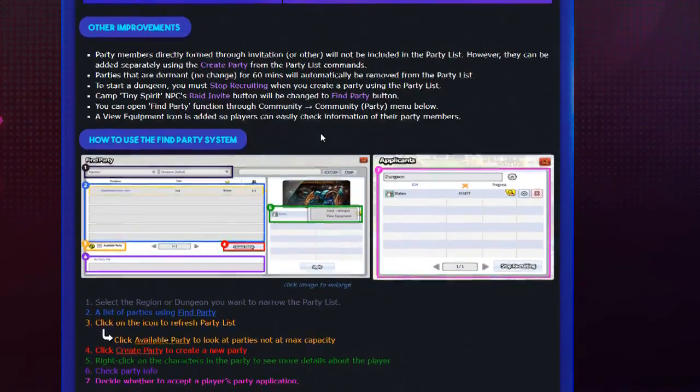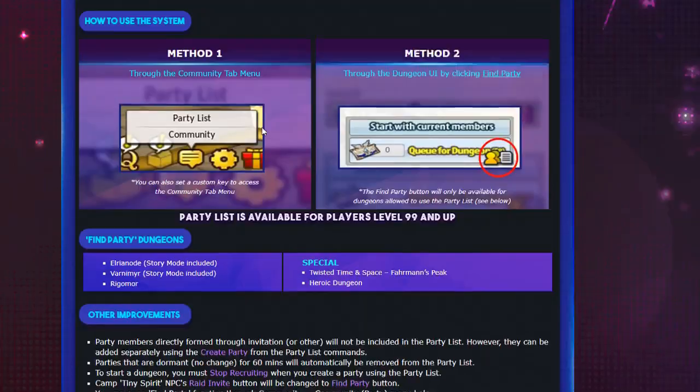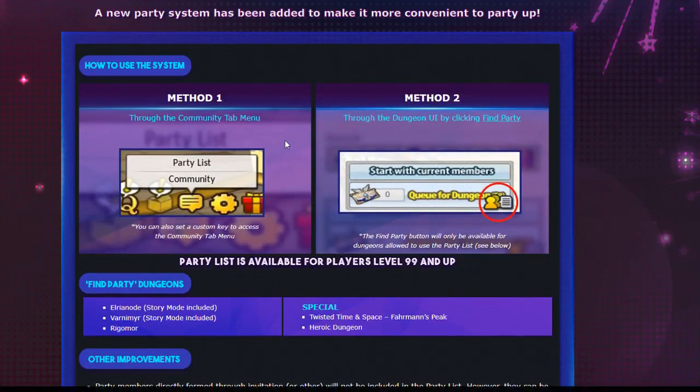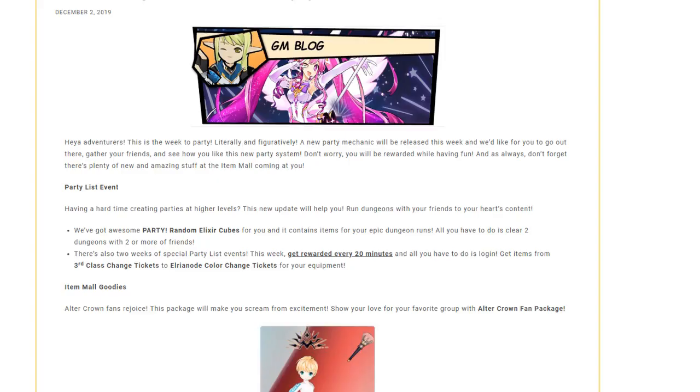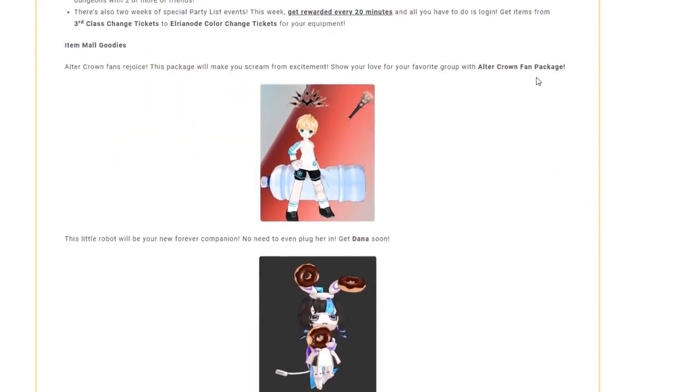I'm a big fan of this new party finder system — one of the best quality of life updates we've had in a long time. Those are my thoughts on that. Alright, now let's check out the item mall goodies.